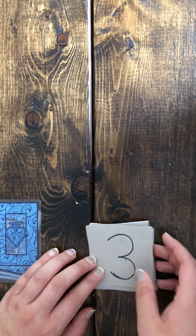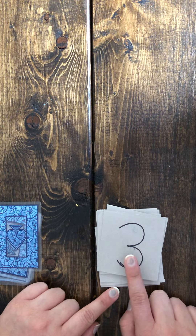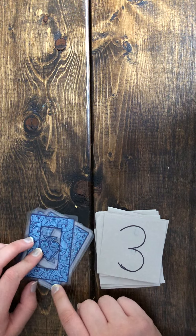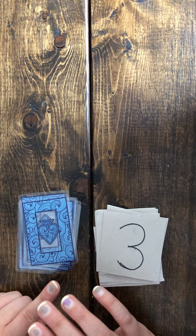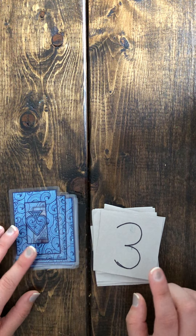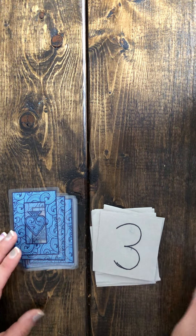To play War you're going to need a deck of cards. You can use the numeral cards that you created on Wednesday, or you can use an actual deck of cards. If you use an actual deck of cards, make sure you take out all the face cards — Q, K, J, and Aces. If you use your numeral cards, 1 through 10 or 1 through 20 would work.